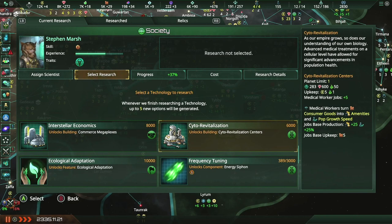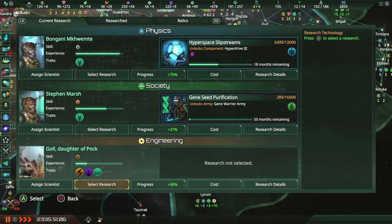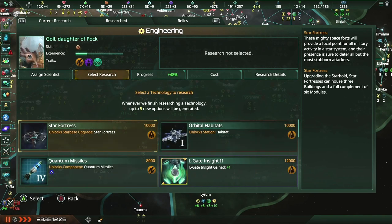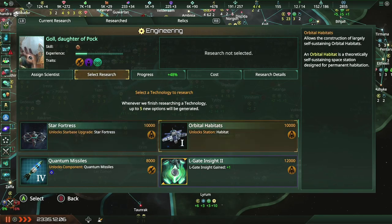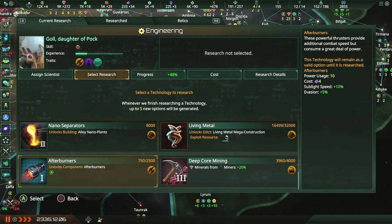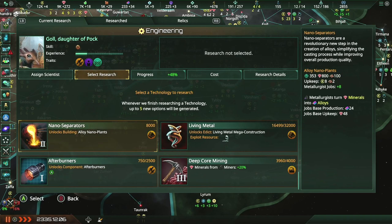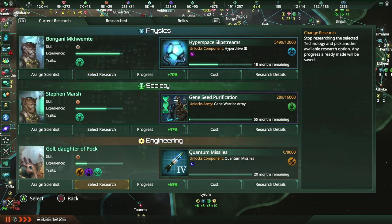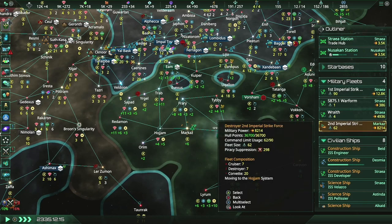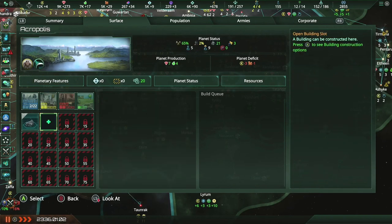That is very tempting — in fact, too tempting. We'll do it, we're gonna do it. Science division reports a new breakthrough — and now we can make orbital habitats as well. Interesting, very interesting. Let's look into Quantum Missiles — that's a very good idea. Acropolis! Now can do one. Beautiful.